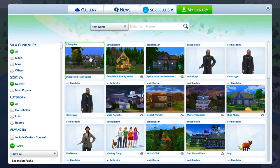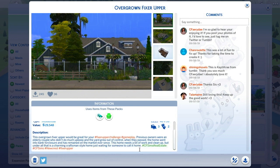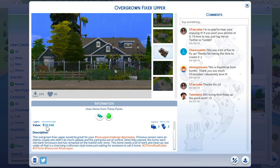The house I picked was the Overgrown Fixer Upper by C.Fairy Day from the gallery. It's only $29,548. When you place it, it does become more expensive. So because it's $29,000, I placed it on a lot that was like $3,000, and that means the price went over $30,000. What I did was place it and then delete a bunch of the stuff in it that was making it more expensive — I just deleted stuff until it got under $30,000.